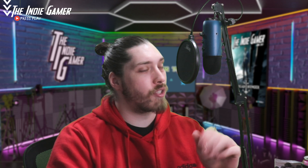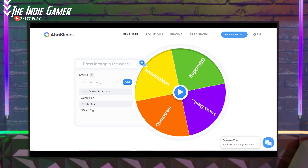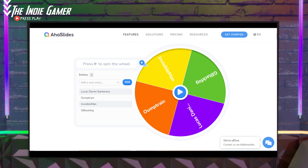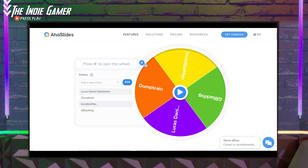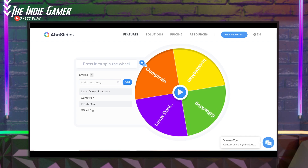So we got some responses here. Four people are in the running and we're going to pull this up on screen so you can see. We've done this before — it's AHA Slides. So the entrants are: Lucas, Ump, Train, Invisible Man, and GBlackFog. Let's see who won the free Steam code for Lemniscate.